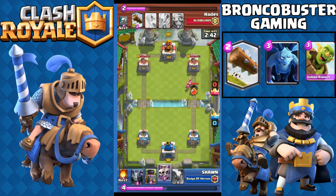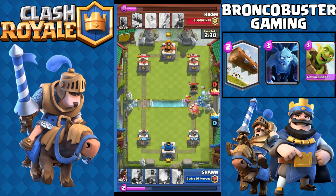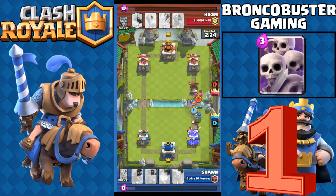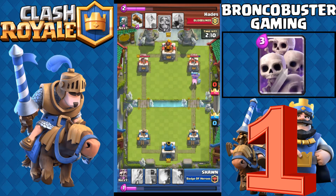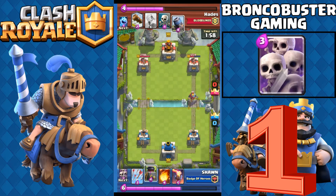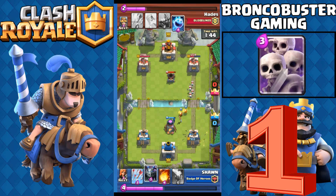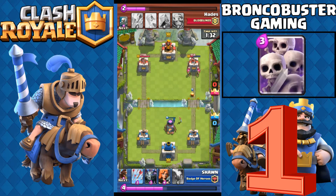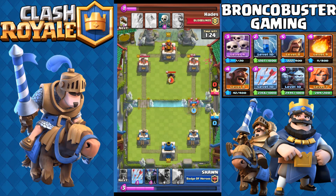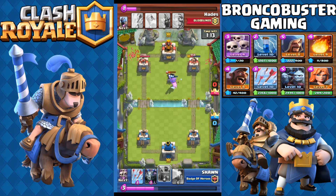Before we reveal number one, here are some honorable mentions: number 13 is Goblin Barrel, number 12 is Minions, and number 11 is The Log. Now, our number one card is Skeleton Army. Skeleton Army is a very versatile card that continuously rules the leaderboard. Lots of people are using it — it can counter almost every single ground unit and is a great distraction against area damage troops.